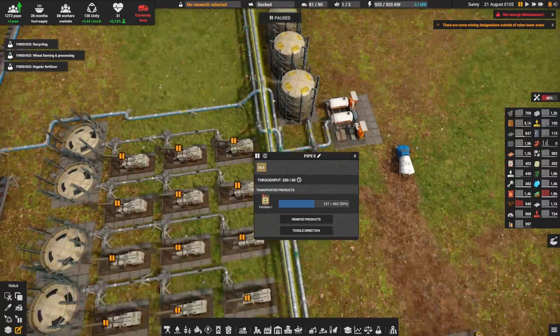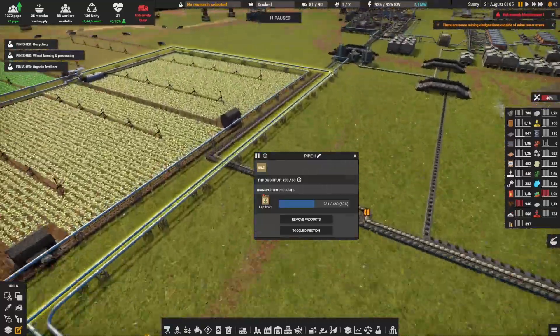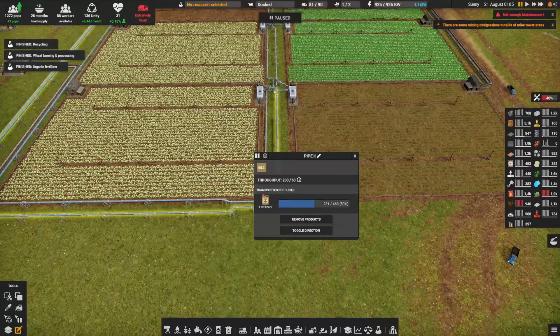It goes under the bridge and all the way, continuing but now going here in the middle. This is not super clean right now, but for now we can leave it like this.